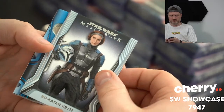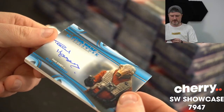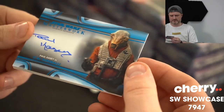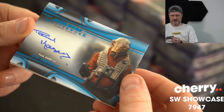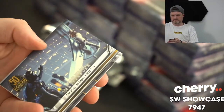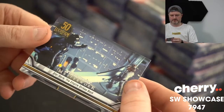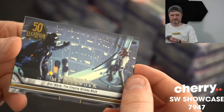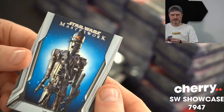Bo-Katan cries. Next auto is Paul Casey as Kaai Frenali — that one's numbered, 79 of 99. Empire Strikes Back on their 50th anniversary. And IG-88.